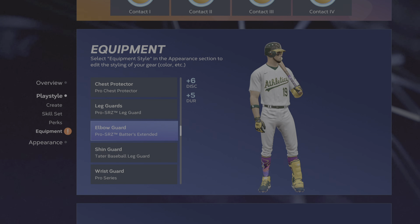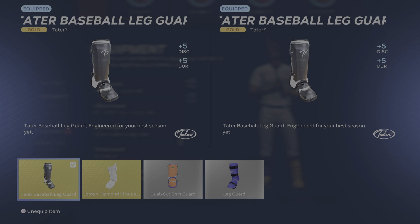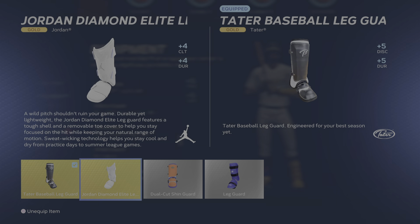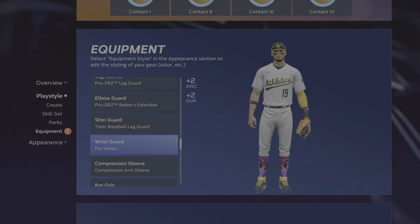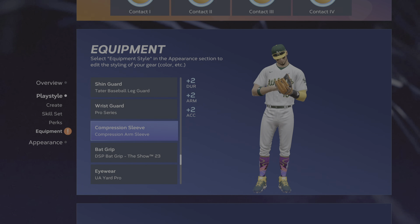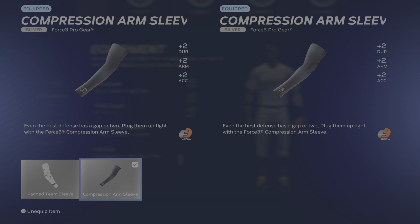The Tater Baseball leg guard is actually plus-five discipline, which helps us out with our vision. I also play this discipline as well. We have the Jordan but it's a little less — it's more of a clutch factor more than anything. The wrist guard is just a simple little Adidas one.